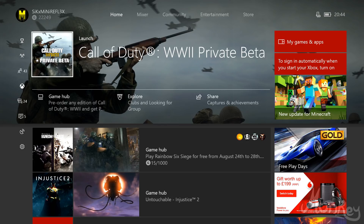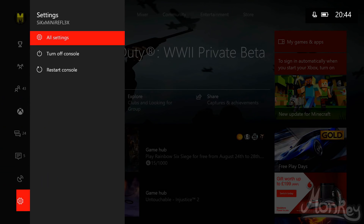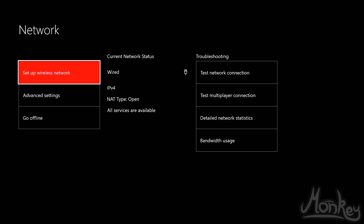Without further ado, let's get into the video. Start up your Xbox One console and head over into Settings, then go down into Network Settings. This doesn't matter whether you're using a wired or wireless connection — this will improve your internet speed for both. Once you've done that, go down into Detailed Network Statistics so you can see the download and upload speed you're currently getting.